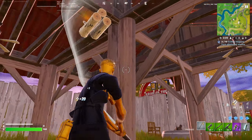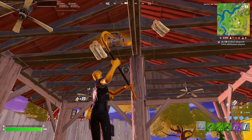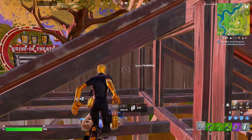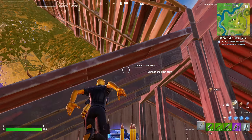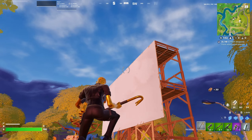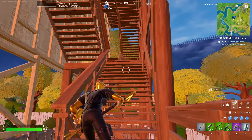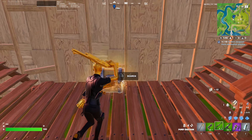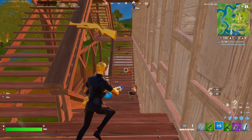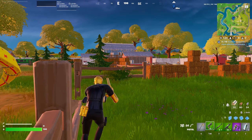You can get metal, wood, and lots of loot from Risky Reels. You'll probably be contested, so my recommendation is to land near the movie screen side — the house tends to attract more people and has spots where players can hide. With the right drop on the movie screen, you can get the chest and work your way down to eliminate people easily. The geometry is a bit tricky to fight in, but it's still better than the house. Overall, Risky Reels is a great POI.